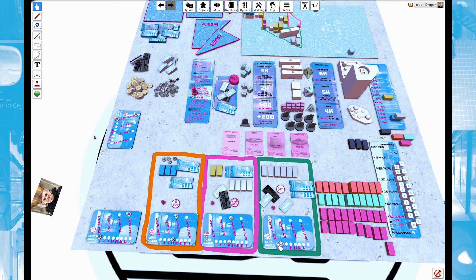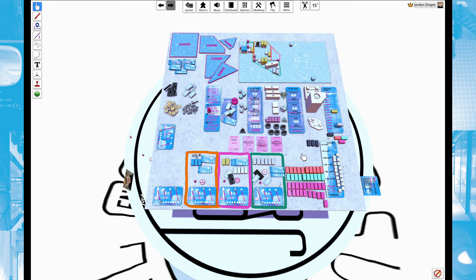If nobody pays off their loan by the end of round eight, the game ends automatically and whoever has the least debt or the most yen at that point wins. The game will either end early when someone pays off their loan plus interest, or automatically at the end of the eighth round.